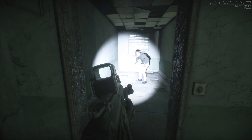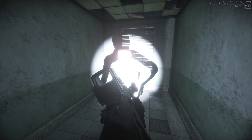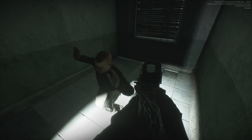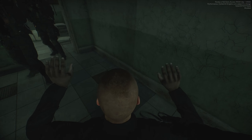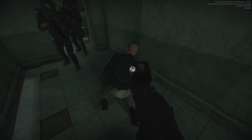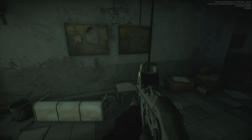TOC, this is entry team — hostage secure and ready for transfer. TOC copies, nice work. Let's have blue team move up here. Hold what you got, provide some cover. Let's move — roger, moving to you. I don't think we can open this. No, okay. I like to turn the HUD off just for a little bit more immersion.